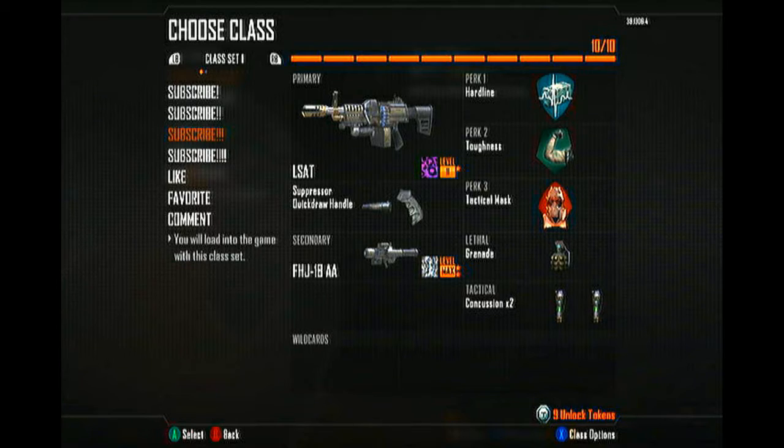I use Hardline for Perk 1, Toughness for Perk 2, Tactical Mask for Perk 3. I use the FHJ Rocket Launcher with Diamond Camo for my secondary, one Lethal Grenade, and two Concussions.